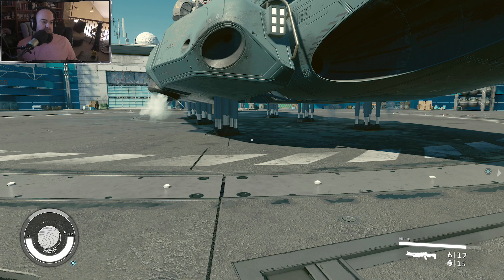Selling a ship gives you credits based on its value, granting you the remaining 10% of the cost after registering a stolen ship. Those who steal and sell ships in Starfield can profit a good amount of money — but it's really not that great of a money maker.